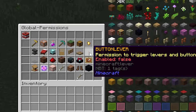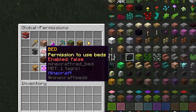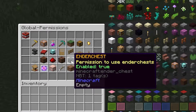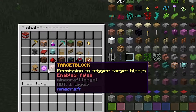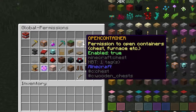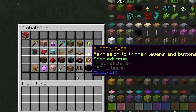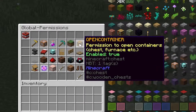Being able to mess with buttons and levers, trap doors, fence gates, doors. Access beacons, use beds, anvils, pressure plates, redstone — there's so much stuff. I'm not really going to go over every single one because it's a really intuitive GUI; you can make sense of it yourself. You just toggle it true if you want people to be able to use containers — same for anything else. True or false: whether you want people to use stuff, break stuff, place stuff, whatever.